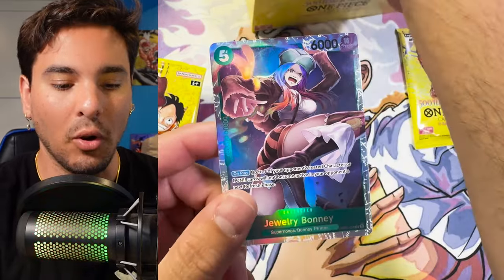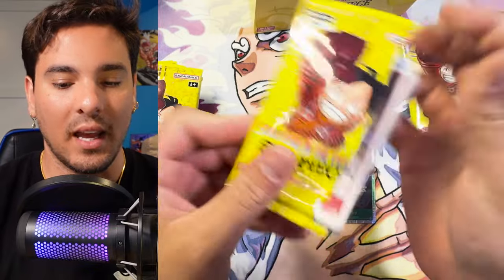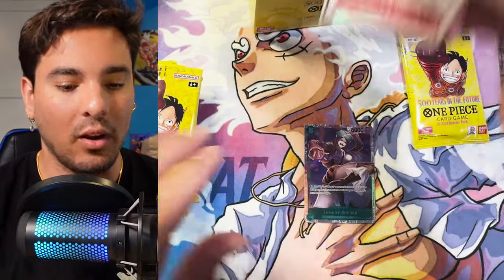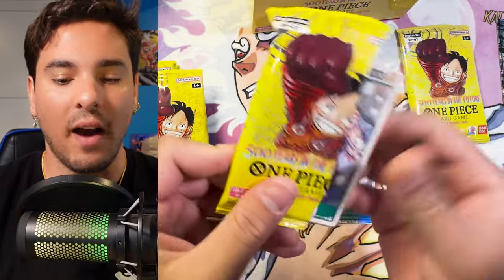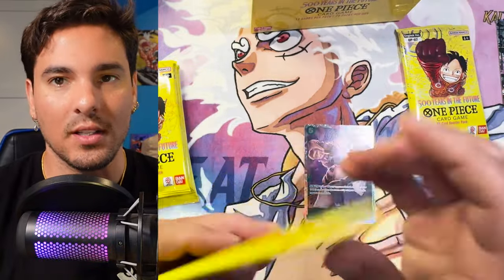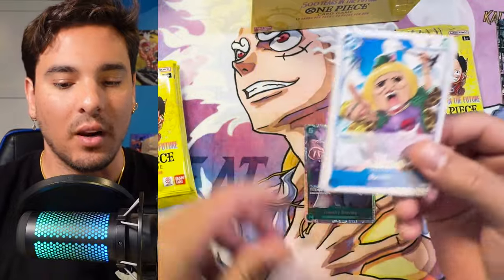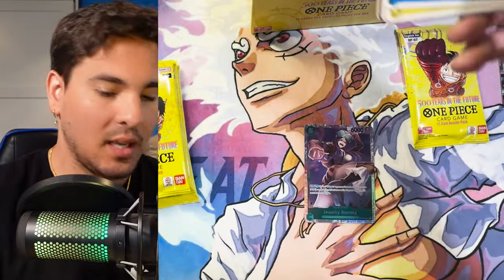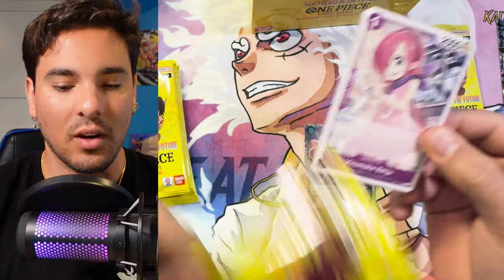It's a nice looking Bonnie. I still haven't pulled a Bonnie alt art from this set. I believe the Bonnie alt art and Foxy are the two alt arts that I haven't pulled — I've gotten a copy of everything else. But the card that I want most is the Egghead Luffy, the 5-drop Luffy. I want as many of those cards as possible.